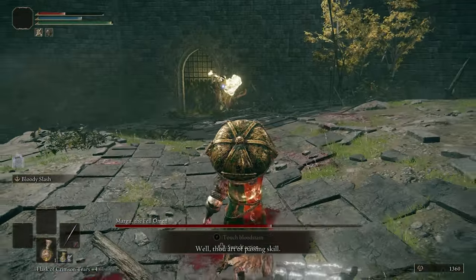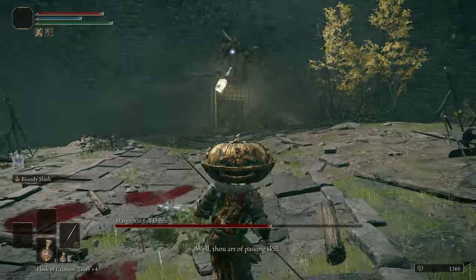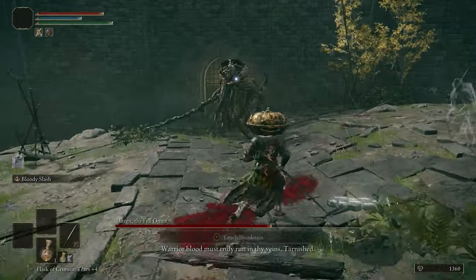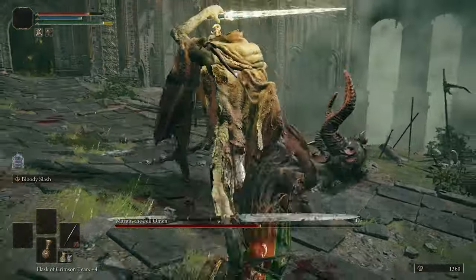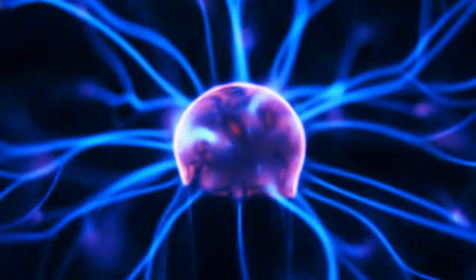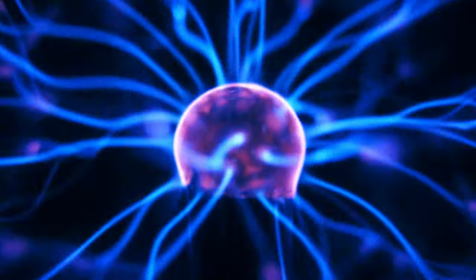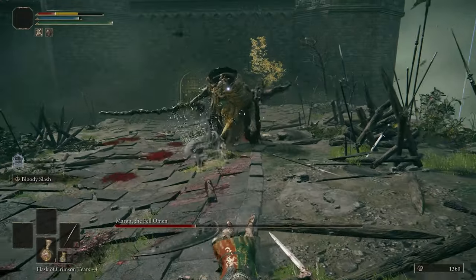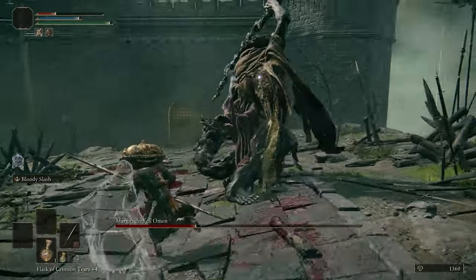His first phase isn't too bad, but once you've gotten his health bar down to about 50%, he'll start using his phase 2 attacks. This includes slashing at you with a lightning sword and swinging at you with a giant lightning hammer. He's got a real lightning theme going on here. He'll also try to shmush you with a giant leaping ground pound attack with that same giant lightning hammer.